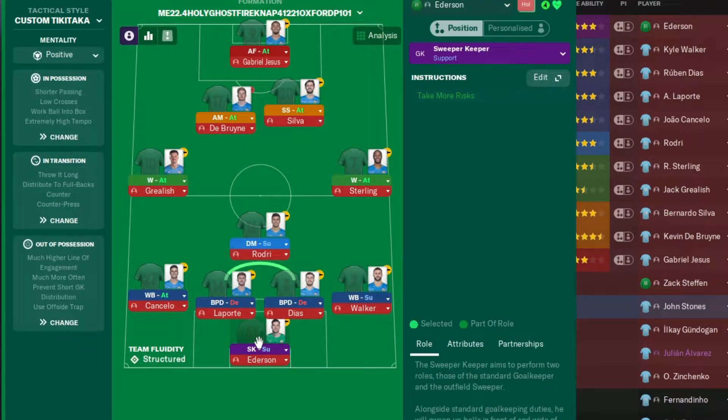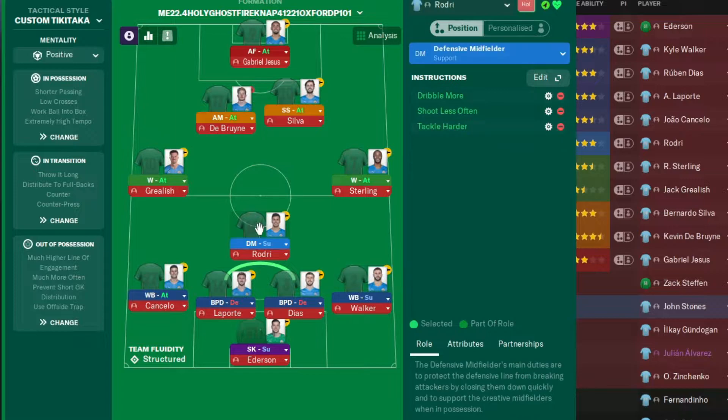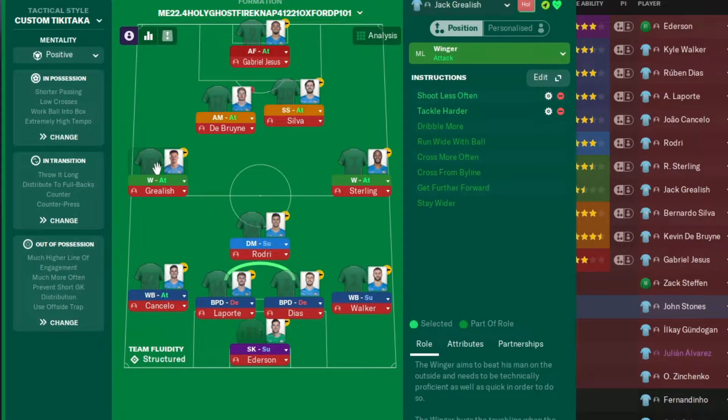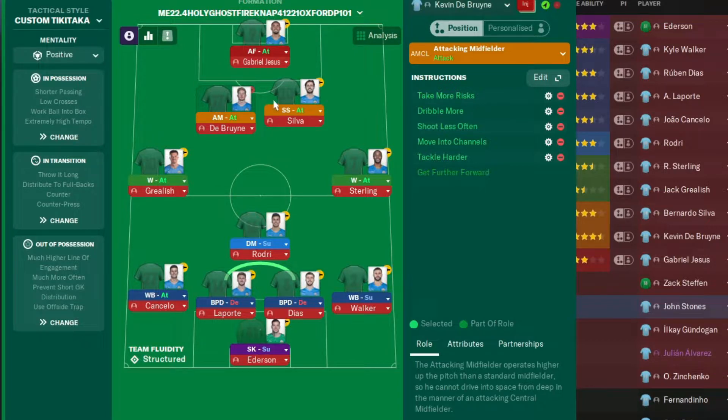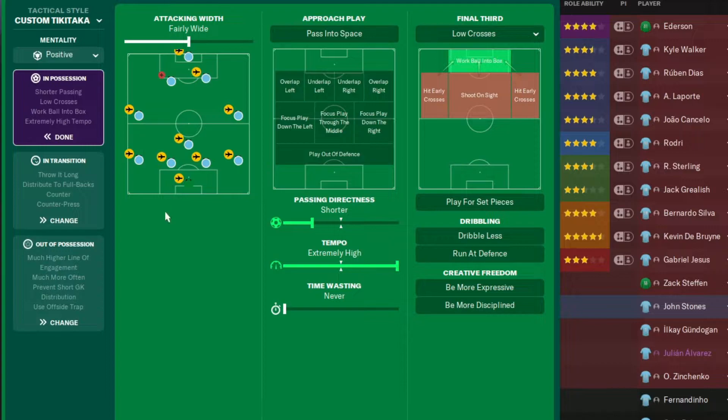We've got a sweeper keeper on support, a wing back attack on the left, a ball playing defender defend, another ball playing defender defend — pause it when need be because there are added instructions. On the right hand side we have a wing back support, a defensive midfielder support. On the left hand side we have a winger attack, the right hand side a winger attack, an attacking midfielder attack, a shadow striker attack, and up front an advanced forward attack.